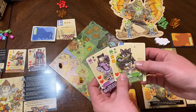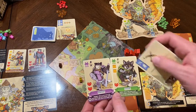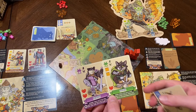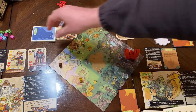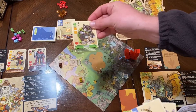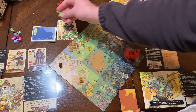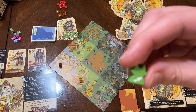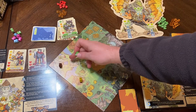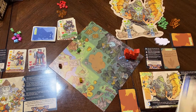The third action a Foxen player can take is to spawn one of their heroes. They have a Knight with a certain ability and a Rogue with a certain ability. They just take the matching meeple — each has a symbol, like a knife for the Rogue — and place it in any of the sunny spots on the board. Then their turn is done.